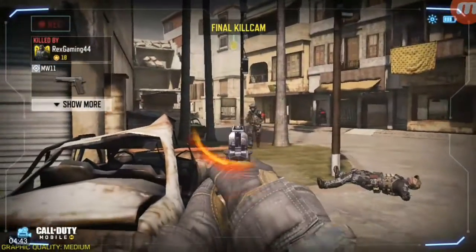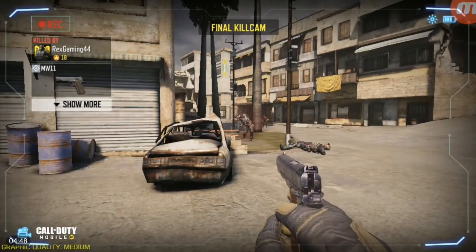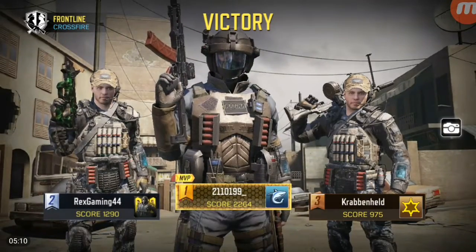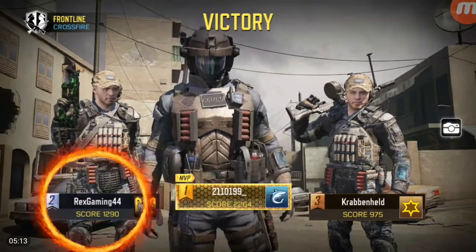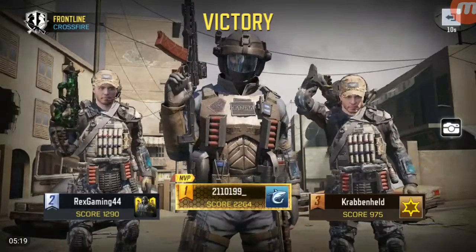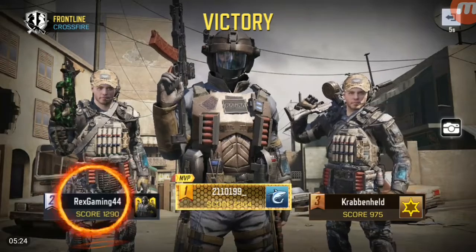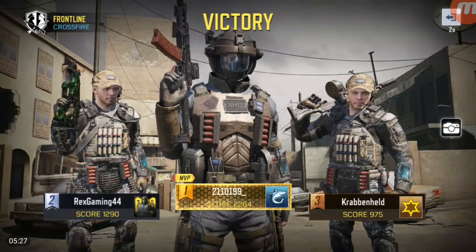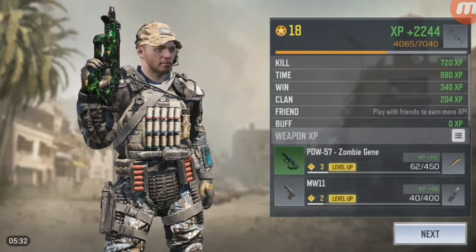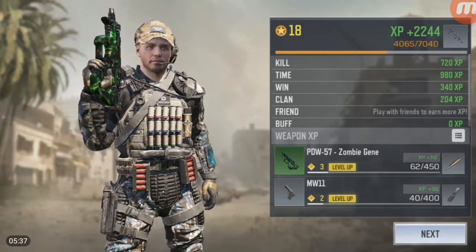As you guys can see, the last final kill — let's go guys — it was me and I killed the guy with a pistol, the MW E11. I came second with 1290 points and the first person got 2264. If you want to friend me, you can see my name in the bottom left corner — I'll be circling that. Those are my stats; I got lots of XP for my kills, which was really good.